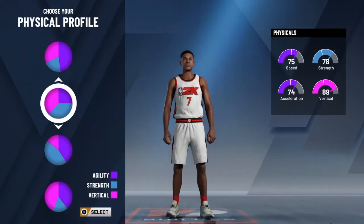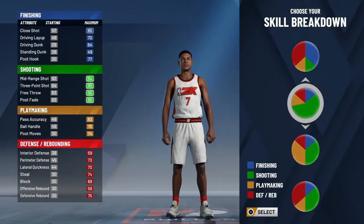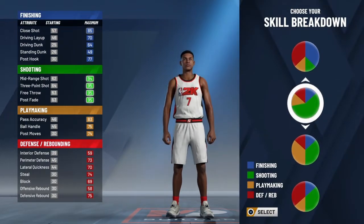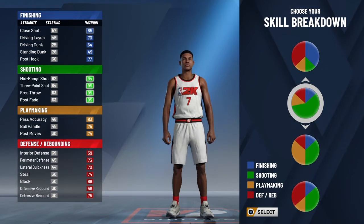You probably saw me cancel out — that was not the build I was actually going with. You can see the shooting at 95, ball handling on the side. I thought maybe if you adjust some things you could be godly on the court when it comes to shooting and dribbling. I feel like if you turn up your weight and wingspan and stuff like that, it would help.